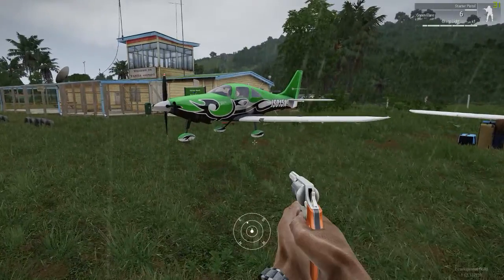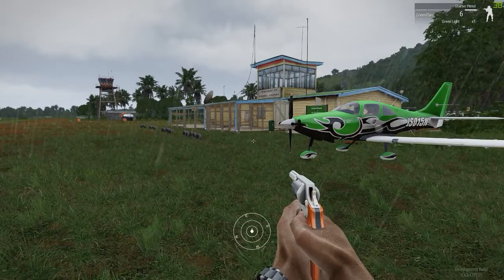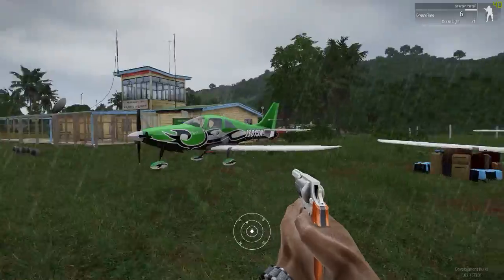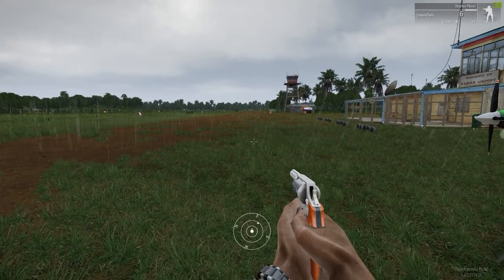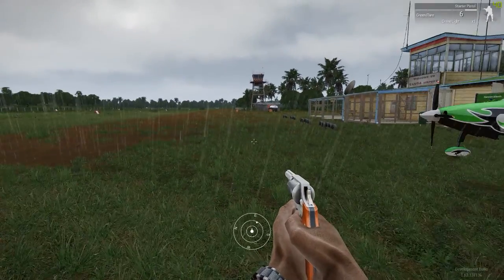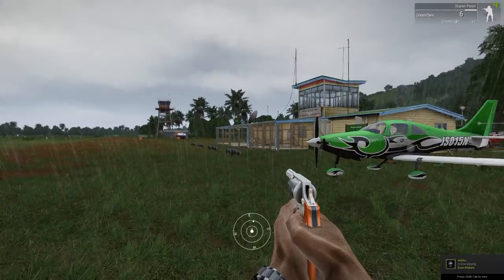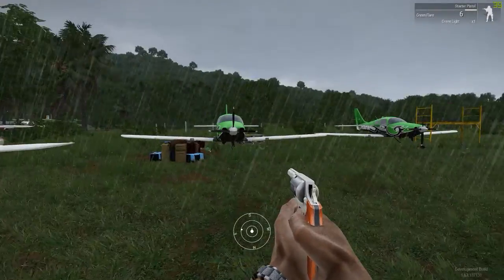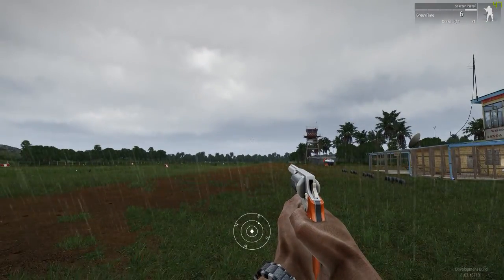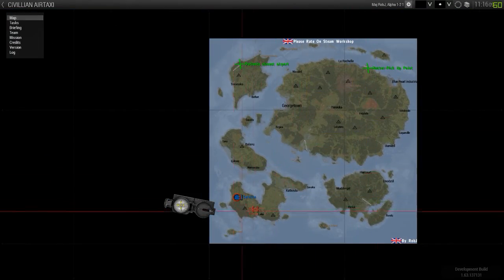This civilian air taxi mission type will be expanded with different planes and maybe helicopters in the future. I will continue to support this mission, and in the future the script can be adapted so instead of picking up people, you're picking up cargo — obviously with different planes. It can go as far as picking up cargo from one location and taking it to another, especially with the new large VTOL, the Blackfish. That could be very good for a cargo role. You can even go as far as parachuting things out over places that don't have landing strips — like bags of rice or emergency rations — or pick up large cargo containers and fly them between airports.